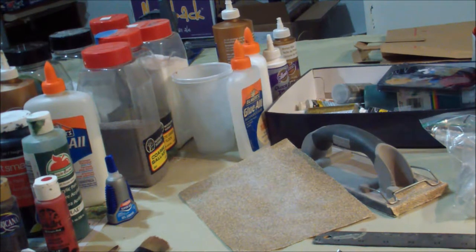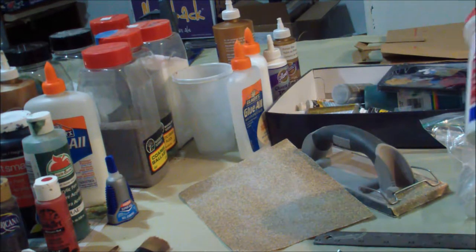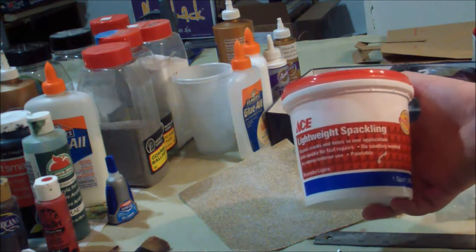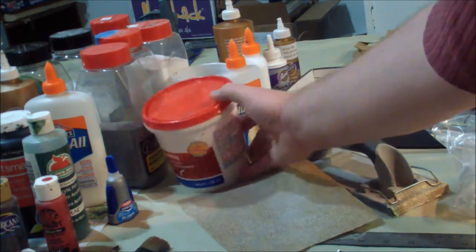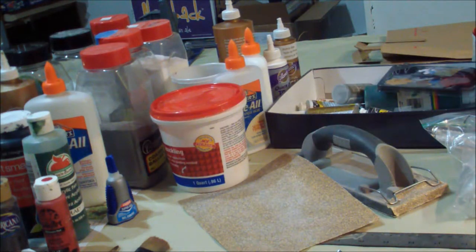Another product we've talked about on the show is spackling — this happens to be a lightweight spackling product. It's very nice to use: you can spread it over projects to fill in gaps. It's fairly durable, and when you're dealing with larger surface areas like terrain, ten dollars of green stuff versus two dollars of wall spackling seems like a no-brainer.